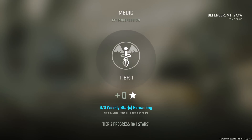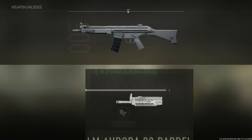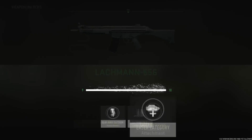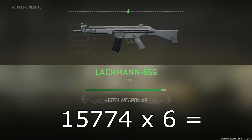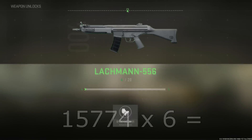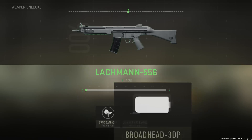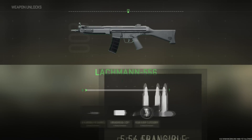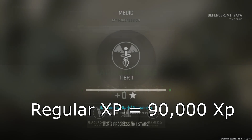After 10 minutes I got 15,000 regular XP, and for weapon XP I got 15,774. If we do the math and multiply that by six, 15,774 times six equals about 94,600 — that's just about 100,000 weapon XP per hour. For regular XP you're getting 90,000 XP per hour since I got 15,000 regular XP from just 10 minutes.